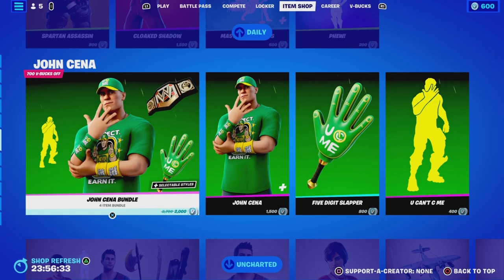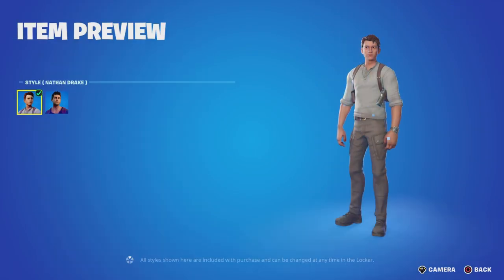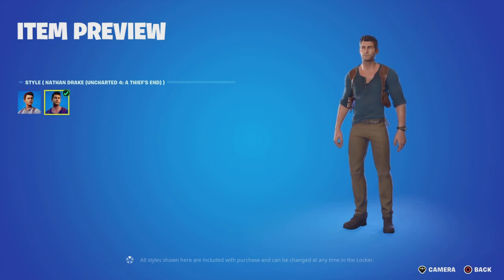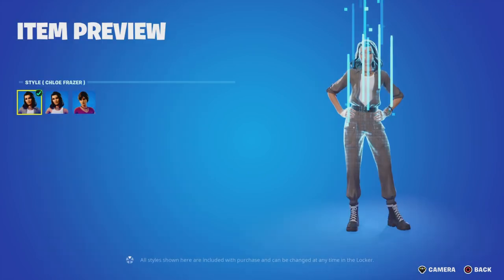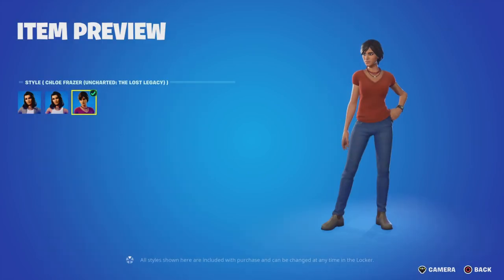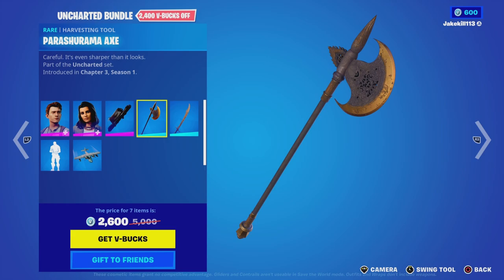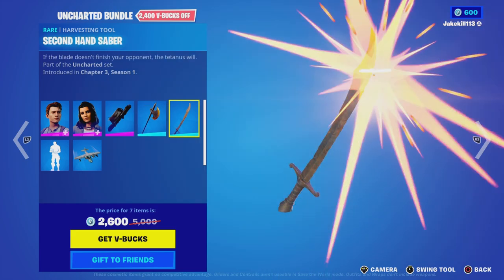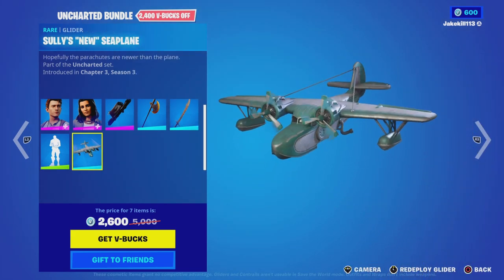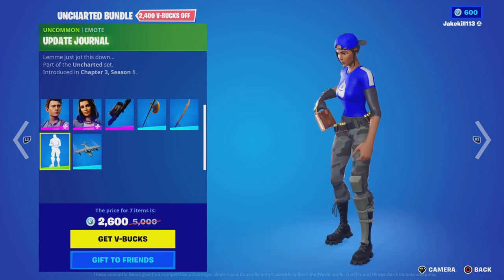We've also got John Cena in the item shop. For the Uncharted set, we've got Nathan Drake — Uncharted 4: A Thief's End — Chloe Fraser, Chloe Fraser no jacket, Chloe Fraser Uncharted, Chloe's pack, Barrett, the Second Hand Saber pickaxe, and a seaplane glider. Plus an update journal.